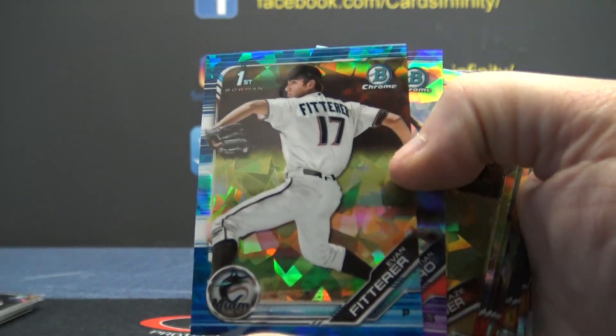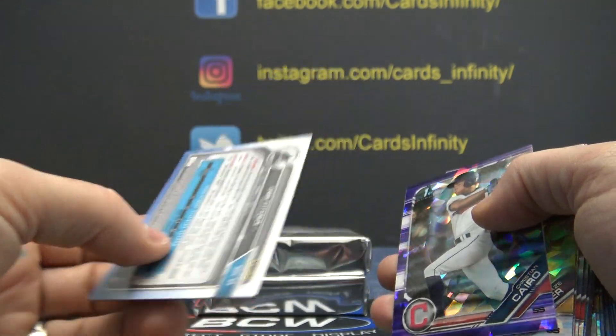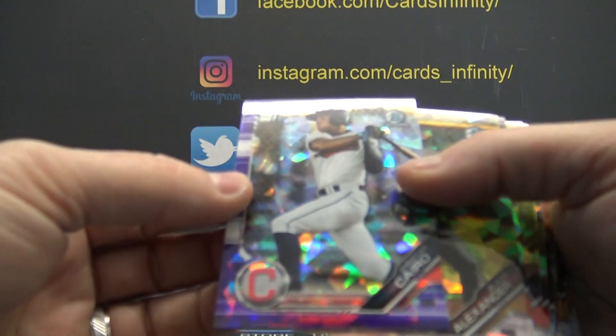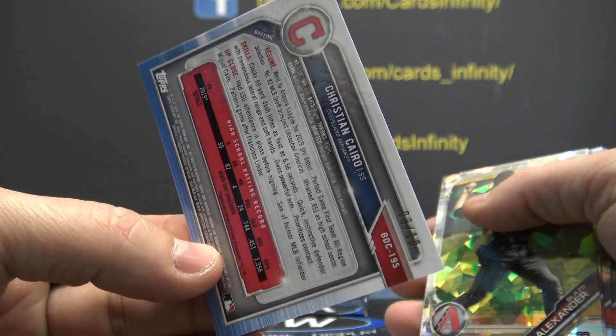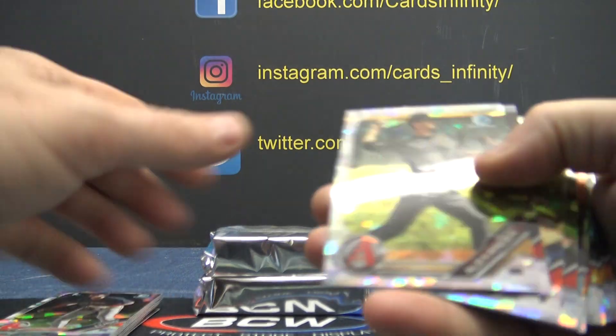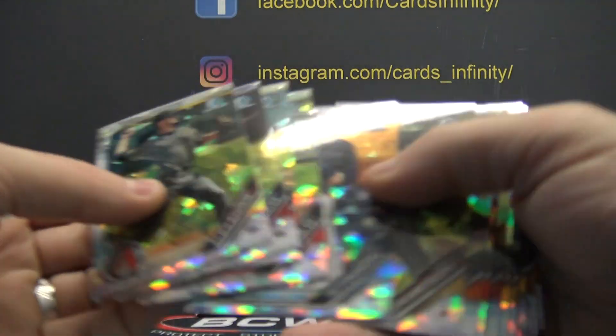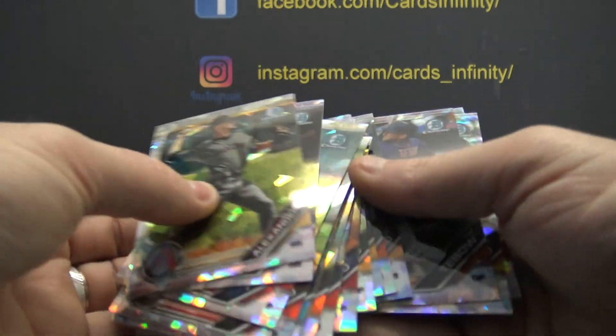We've got a purple-blue to start. Fitterer is 21 of 99. Josh West, Christian Cairo is 3 of only 10. And PDX Greg, you get the short print Cairo purple.